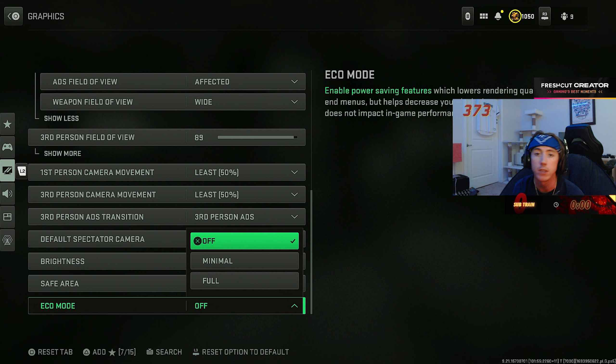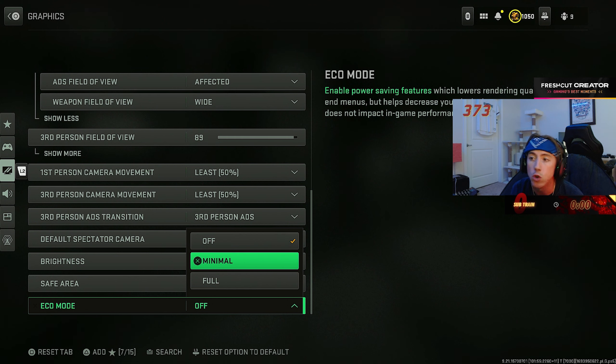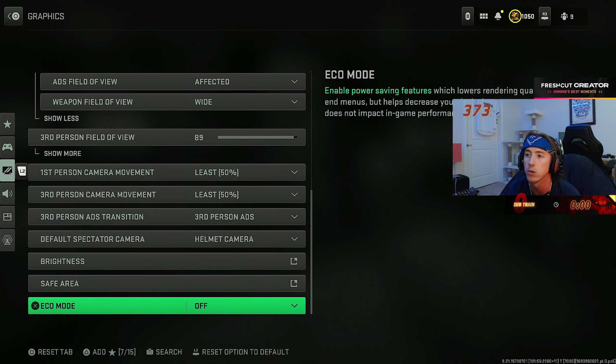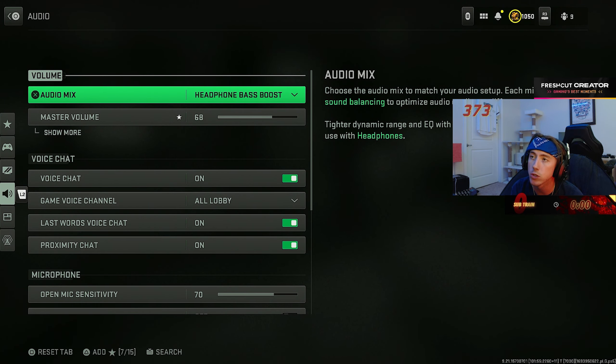Third person field of view doesn't matter too much — you're rarely in third person, but set it as wide as possible for when you're parachuting in. Camera movement — turn this down. I did the entire Orion camo grind with this at default and had no idea why my screen was so shaky. Turn it down to zero, or as low as you can go — you don't want your screen shaking.